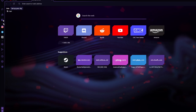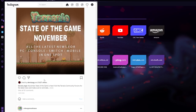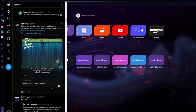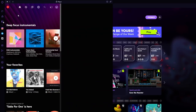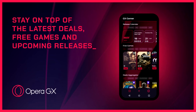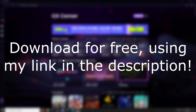Opera GX also offers a social media sidebar - as a content creator I'm constantly switching between social media, and thanks to Opera GX I can easily access all of them in one convenient spot. The sidebar also has access to all your favorite music streaming platforms. Opera GX is available on mobile phones and can be connected to the desktop version. Use my link in the description or comment section to get Opera GX for free today.